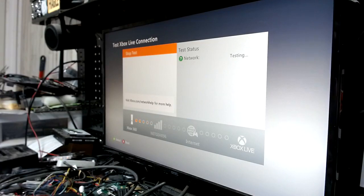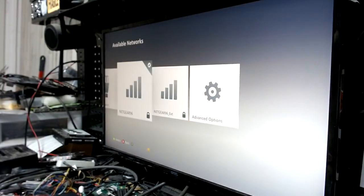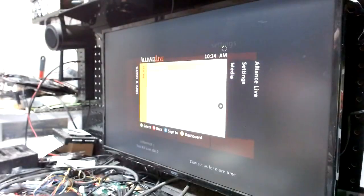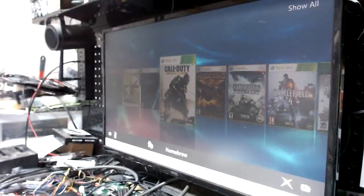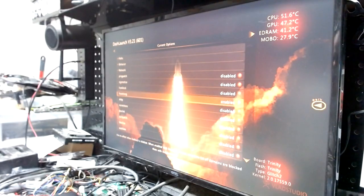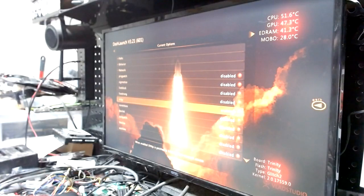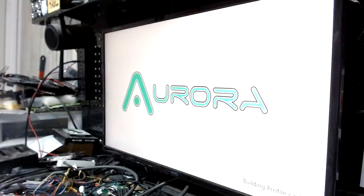It's probably the HTTPX setting in DashLaunch. When that happens, here's what you do — go back to the dashboard, back to Aurora, go into DashLaunch in the homebrew section, go to Network, and as you can see these two are enabled — they need to be disabled. Make sure all settings under Network are red, hit X to save, back out, it will restart to Aurora, and then you'll be online.